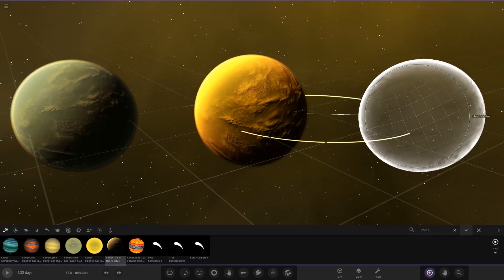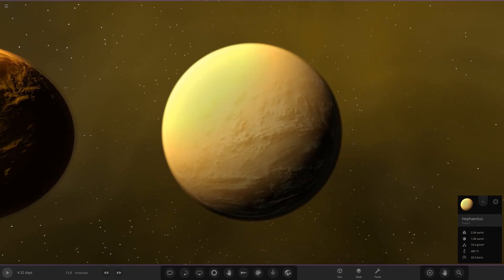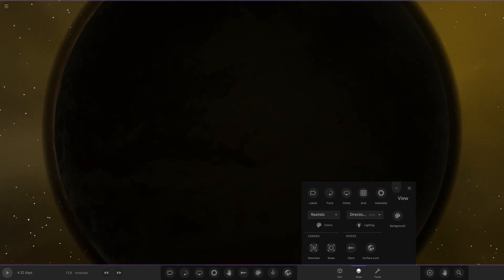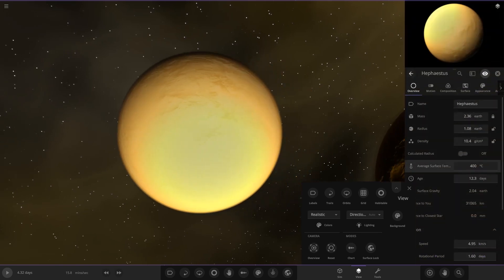Next we have Tispol's object — also a rocky planet with clouds and atmosphere, and he included a backstory. It's called Hephaestus, a sulfuric gas dwarf shrouded with a thick atmosphere of CO and CO2, volatile sulfur compounds, and high-altitude water vapor clouds with occasional ash clouds due to volcanism on the surface. Switching to directional studio mode, you can see the volcanic surface at night underneath the atmosphere.